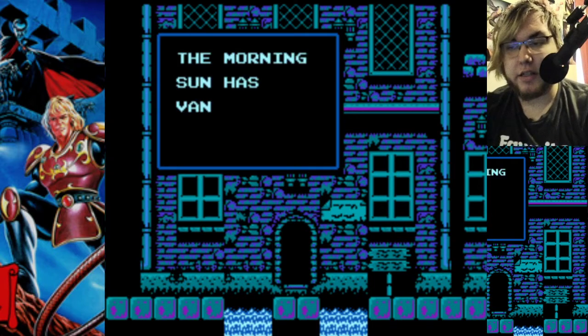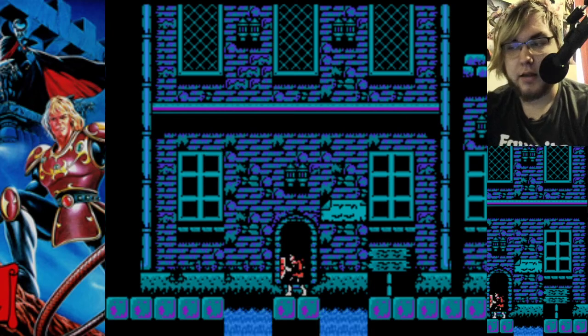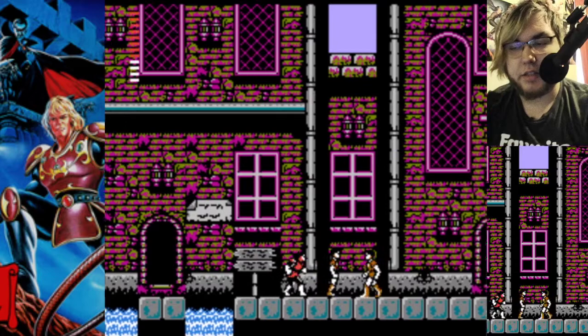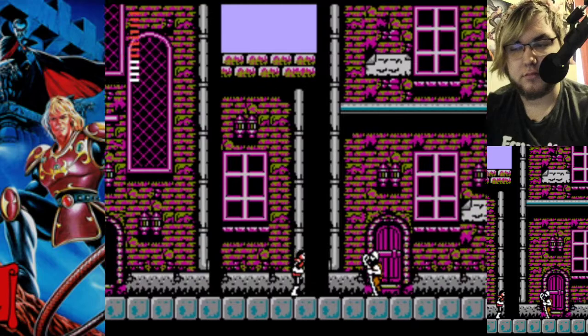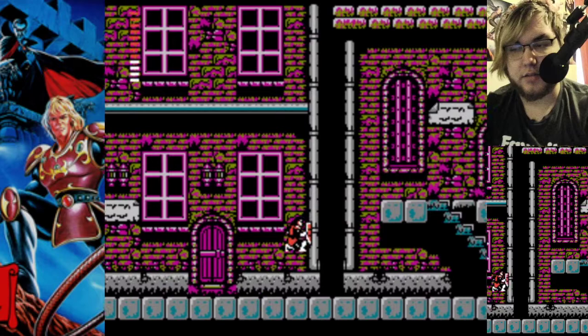Yep. 'The morning sun has vanquished the horrible night.' But the important thing that we're getting here is the chain whip, I believe. This is the wrong house. Oh, you can talk to NPCs now as well. 'Clues to Dracula's riddle are in the town of Alba.' Thanks. For nothing.